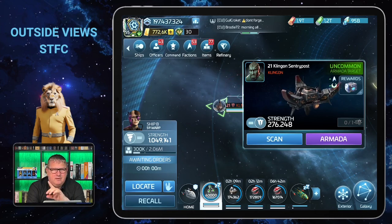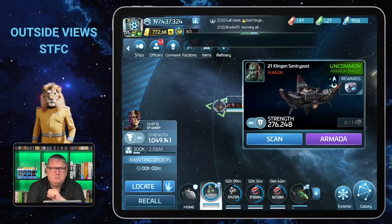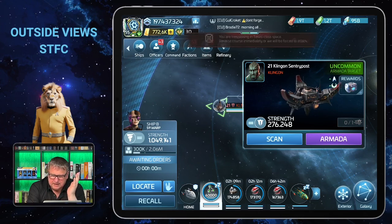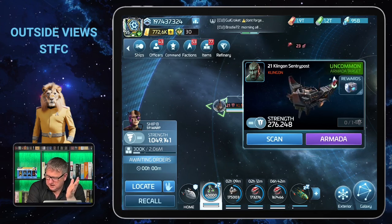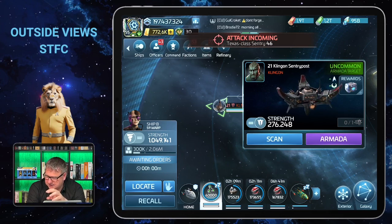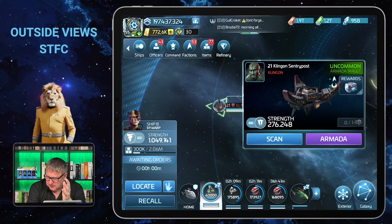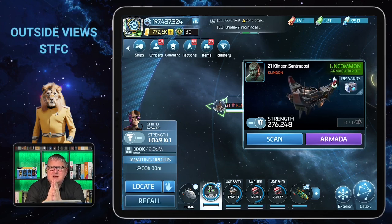First of all, if you have an officer that provides a debuff — that means hull breach, burning, critical hit chance reduction, and stuff like this — only one of those works. If more players than one in an armada have the same debuff officer, they will not all apply. Only one of those will apply to the armada — usually the highest level one.